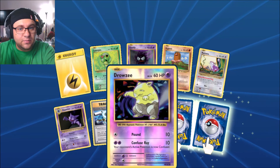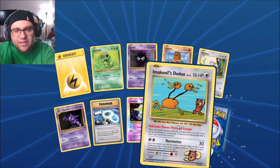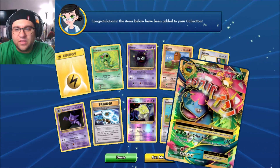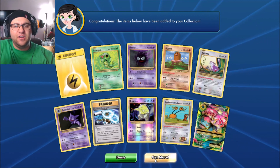Drowzee reverse foil — come on, give me some good luck! Imakuni's Doduo — what the heck are these cards, I don't remember any of these! Then Venusaur, M Venusaur — there's one of the three! Alright, let's hope that's good luck for future packs.